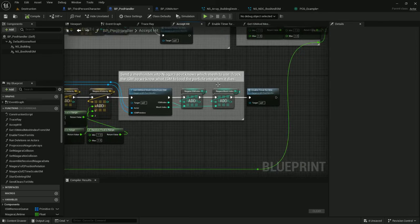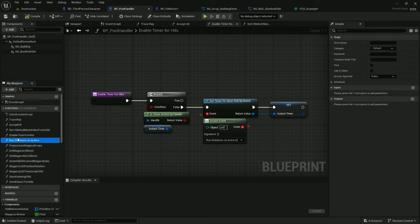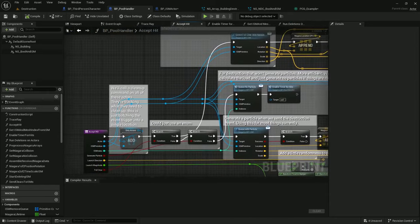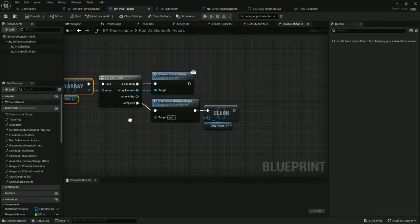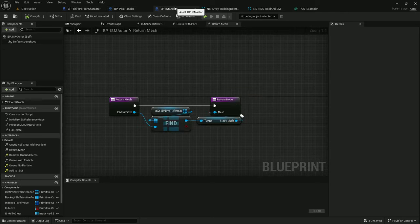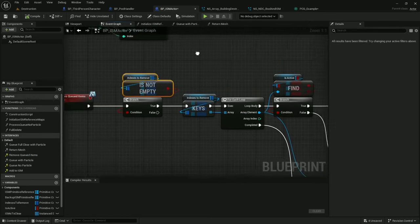Back in accept hit: next we enable timer for hits, which then goes into run deletions on actors. We convert our dirty actors to an array, run through the array, and send remove queued items to each actor in the array. The ISM actor's remove queued items function checks that we have triggered some indexes to remove.